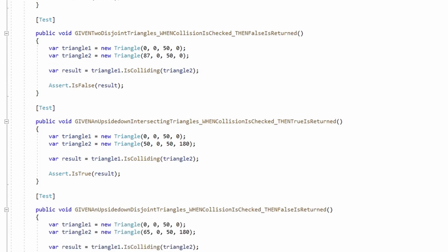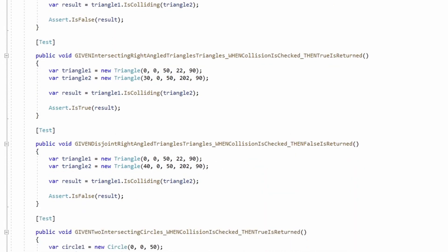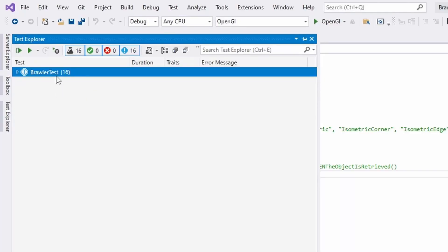Another feature I added was automated tests, specifically unit tests. These are small functions that can test the input and output of individual parts of the system. As a solo dev, I find these incredibly valuable because I can just run an entire test suite to verify everything's working in the game, whereas in the past I would have had to manually check everything. I hope to keep growing my ability to test to ensure the quality of the game engine and the games created with it.